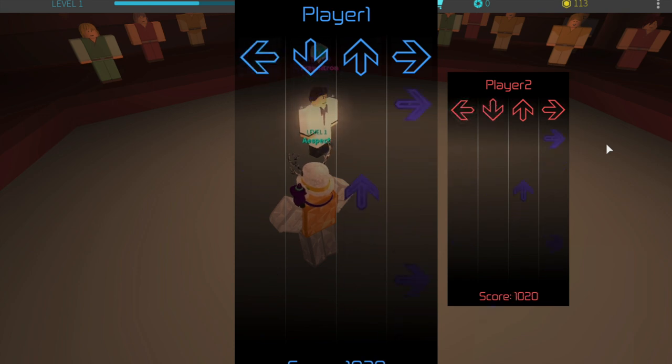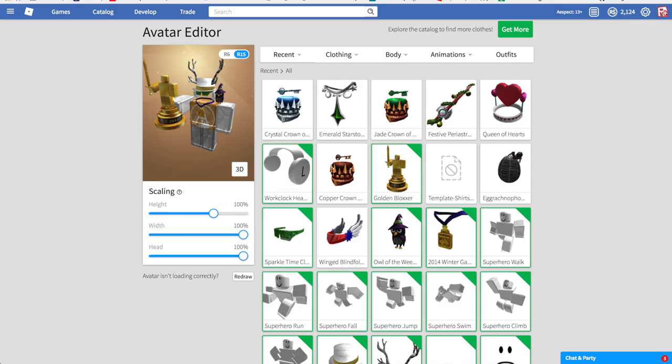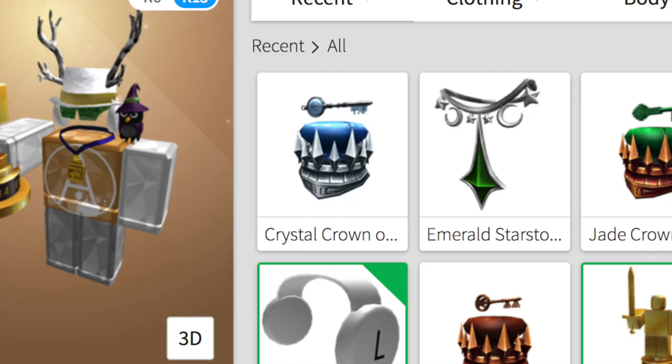The first time I got totally beat by him, and the second time we tied — and unfortunately if you tie, you don't get the key. So I had to go back through again, I lost, then did it again and finally won. I thought my screen was recording but apparently it wasn't, but here's proof that I actually got the crystal key.